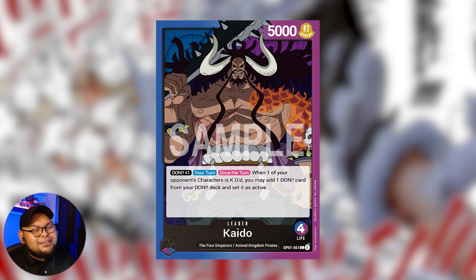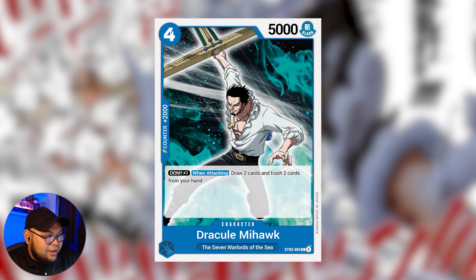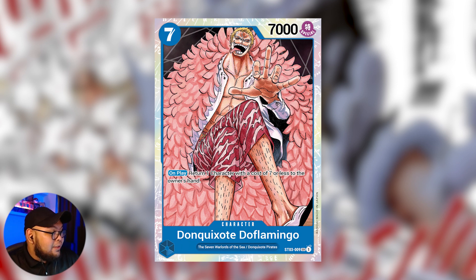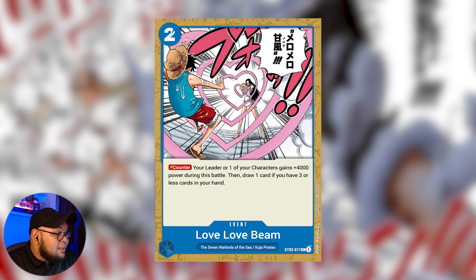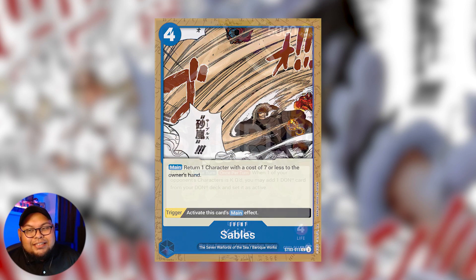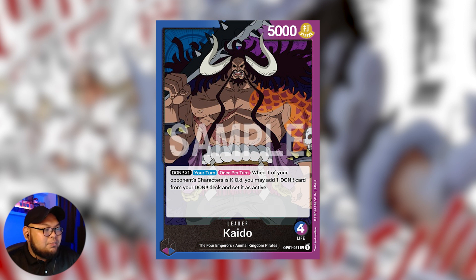For all the control-type players out there, this is the leader for you. Even though you're starting at a lower life, you'll get the advantage over the long game. You get access to a lot of really good blue cards — for example, Mihawk for card draw, the seven-drop Doflamingo to bounce something back to your opponent's hand, and event cards like Love Love Beam and Sables from the blue starter deck to be as annoying as possible. Your aim is to either destroy your opponent's creatures or return problematic threats to hand.